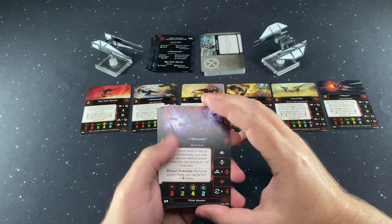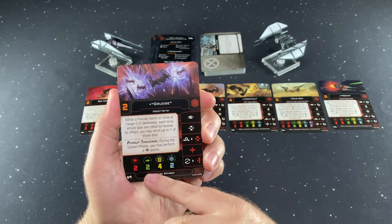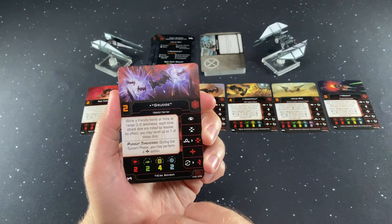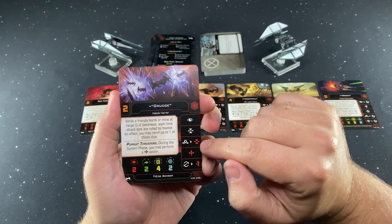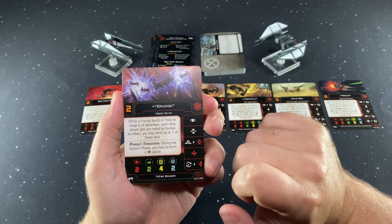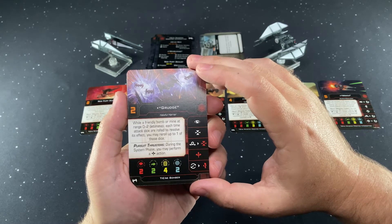Here are the bomber cards. We've got Grudge, initiative two and Limited. The bombers have two-dice attack, two-dice evade, four hull, two shields. Ship ability: during the system phase you may perform a boost action. Actions include focus, target lock, barrel roll into a red target lock, red boost, reload into a red evade. Grudge's ability: when a friendly bomb or mine at range zero to two detonates, each time attack dice are rolled to resolve its effect, you may reroll up to one of those dice.